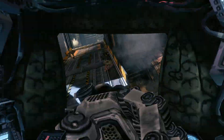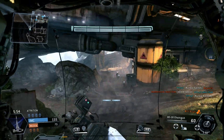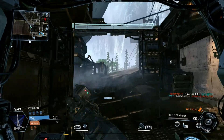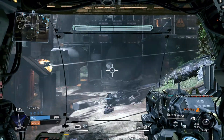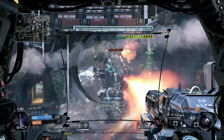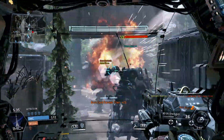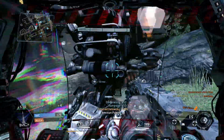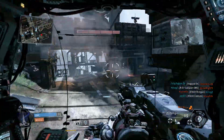So we're just going to hop in the Titan and go around to maintain control. This Titan is the basic default one. I only have the lightweight one which I think is called the Strider — not 100% sure. But I'm trying to unlock the Ogre.